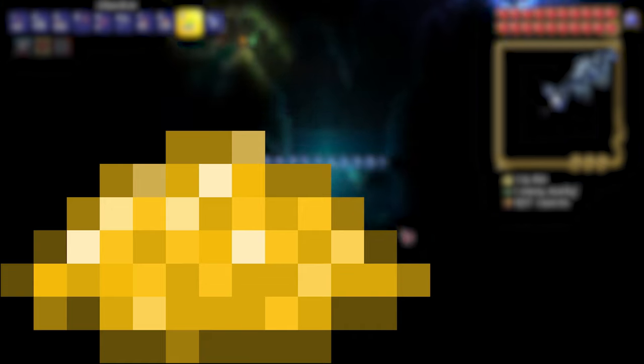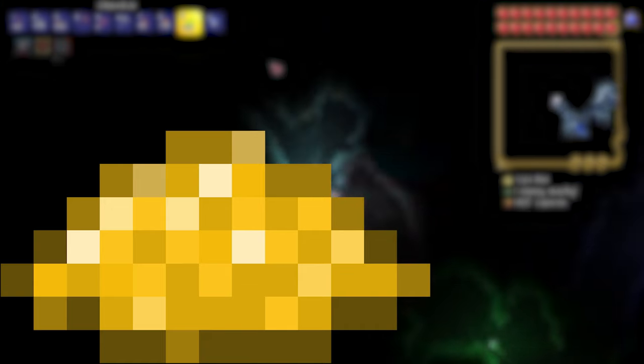Bottles: these are crafted with glass. Glass is crafted with sand at a furnace. Bottled Water: this can be crafted in your inventory while having a bottle and standing inside of a water source. Pixie Dust: this item is dropped by pixies in the Hallow biome (Hard Mode).